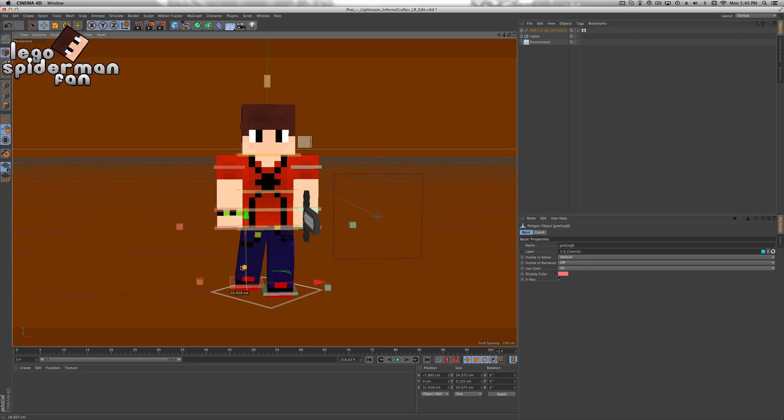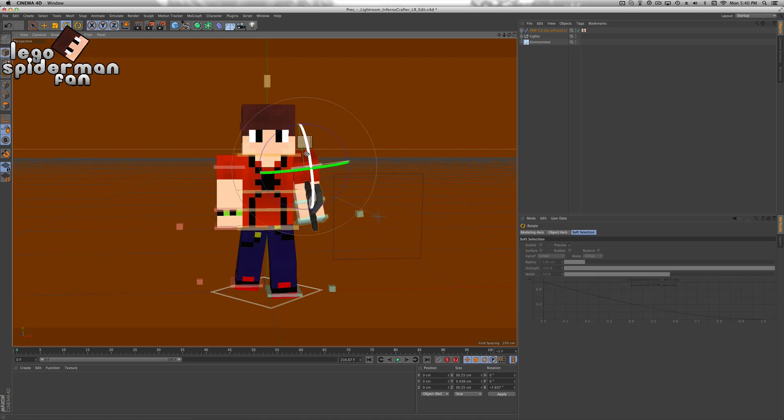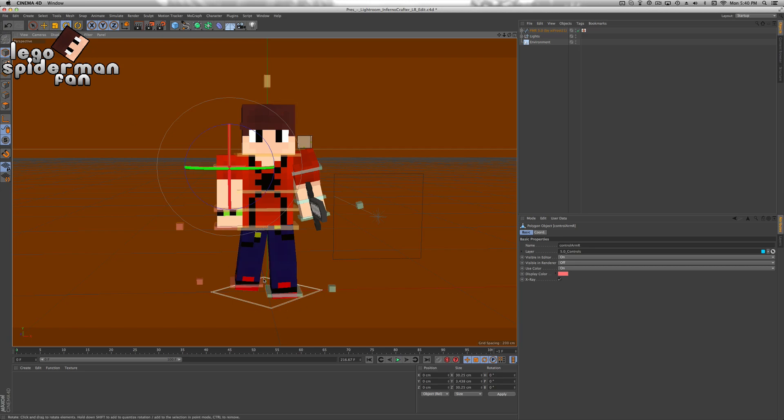Let's offset it a bit so it looks a little bit more realistic. Put it forward. Now we're going to bend this hand. Maybe rotate his shoulder a bit so I can go back a bit. Because he's in this type of stance, this arm would be forward. I'm going to bend it to the side so it's a little bit more realistic.